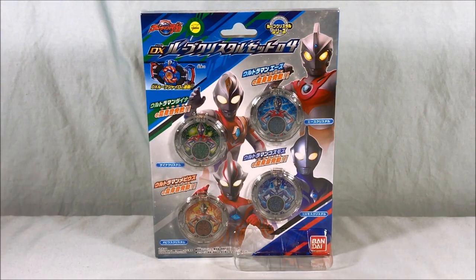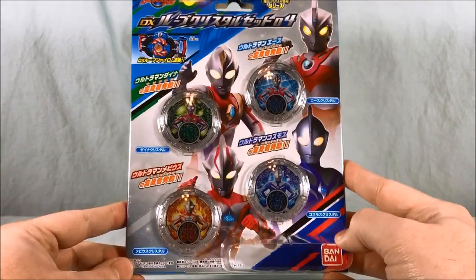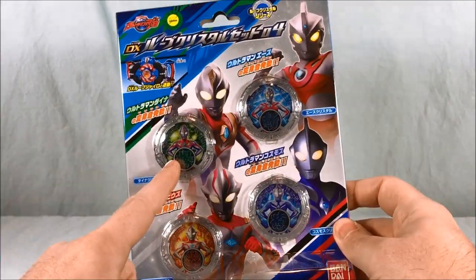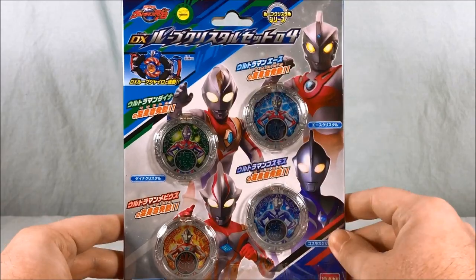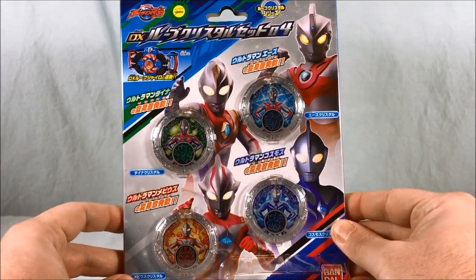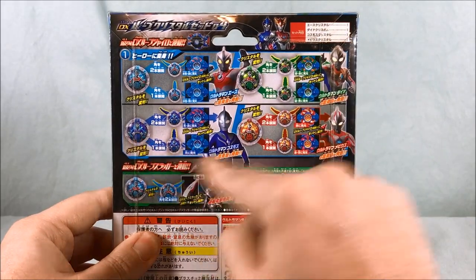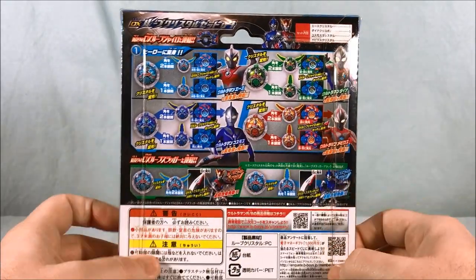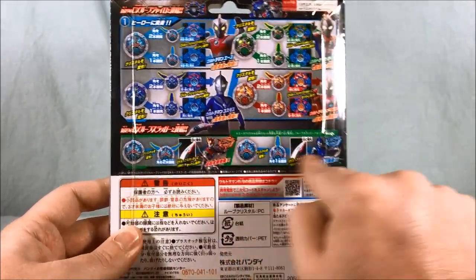Hello everyone and welcome to Long's Toys. Today we're taking a look at the DX Rube Crystal Set 04. As you can see here, this set contains four Ultramen: Dinah, Ace, Mabius, and Cosmos. Not too much going on in the back — it just shows how you can put them into the Rube Gyro, which of course we will take a look at, and also into the Rube Slugger.